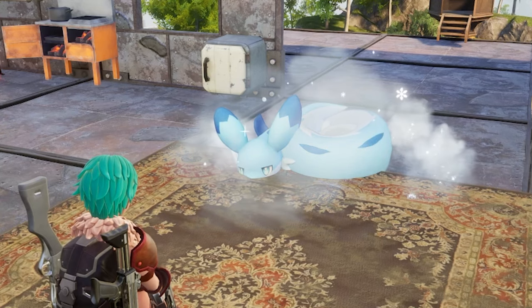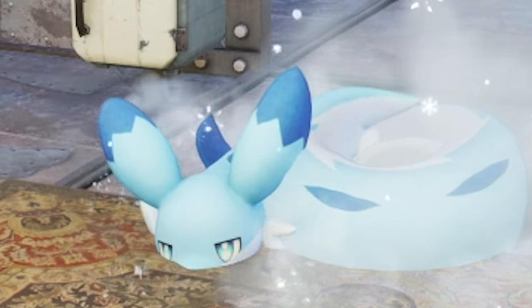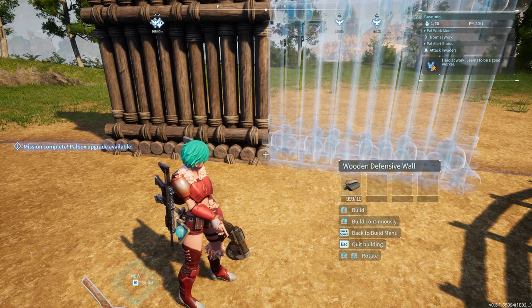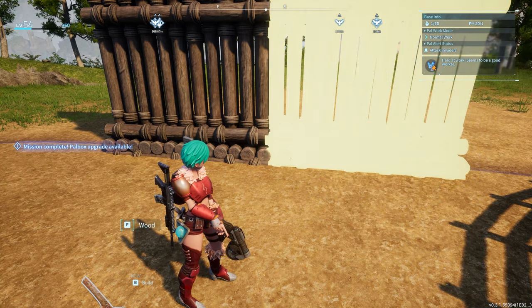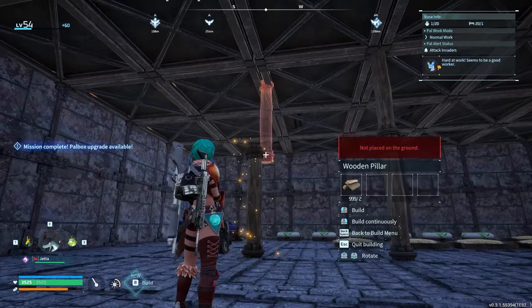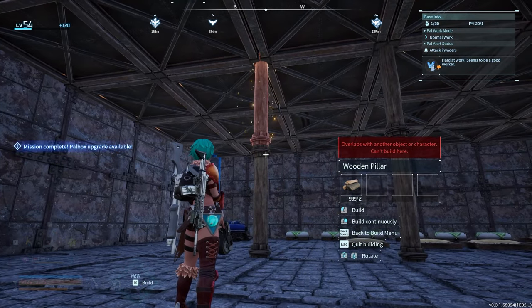The building system is much smoother now, with new building features like axis alignment, defensive walls that can connect to each other, and pillars to help with multi-story buildings so you don't lose your entire second floor anymore.